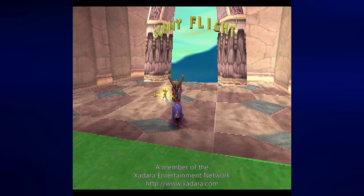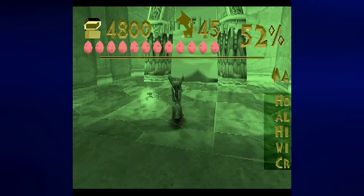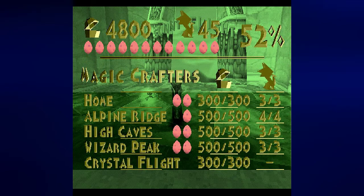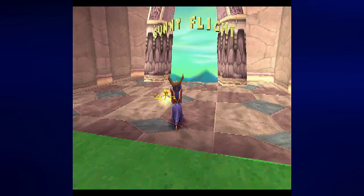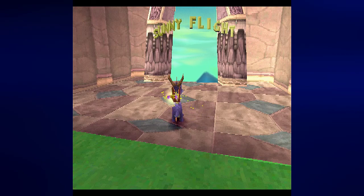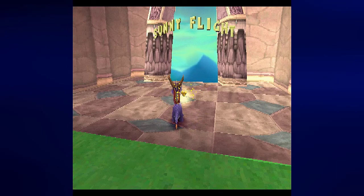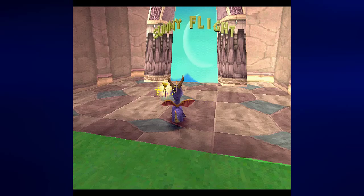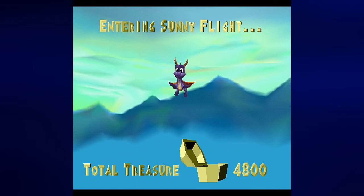Hey everyone, this is Prince Watercress and welcome back to Let's Play Spyro the Dragon for the Sony PlayStation 1. In the last episode we went to Crystal Flight as well as Wizard Peak, and we also went back to the Artisans home world because we found out that if we leaped around on the stones near the waterfall we'd find something good. And we have Sunny Flight, the flight level for the Artisans that we couldn't get to until now. I decided to do it last time just to show you how you're supposed to find out.